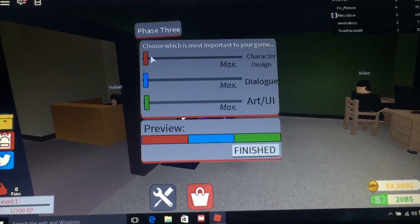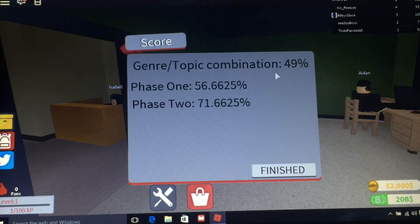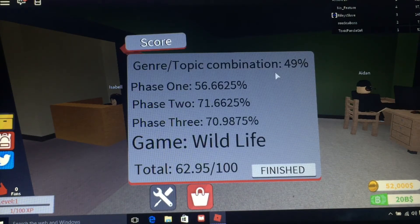Character design - that's not going to be really important because you're going to be an animal, but I'm going to put it about halfway. Dialogue - I hate games that have too much dialogue, so we're going to put just a little bit. Art - we want this to be pretty high. Now phase three is almost done being developed. Our first game is going to be out there. We have 52,000 dollars. Genre slash topic combination 49%. Phase one 56%, phase two is 72%, phase three is 71%. Game Wildlife total: 62.95 out of 100.